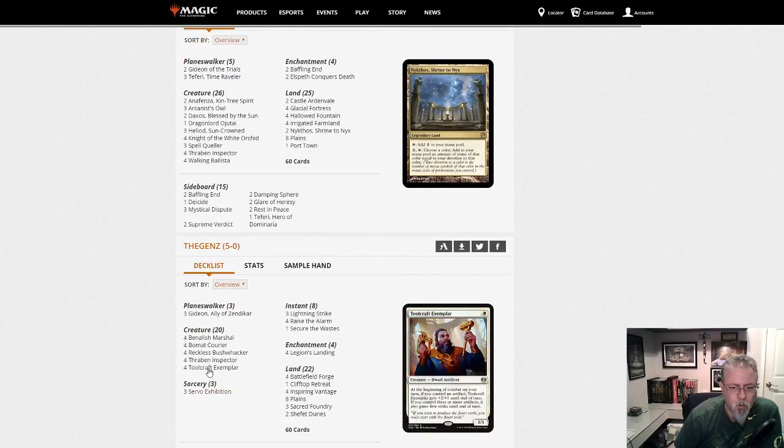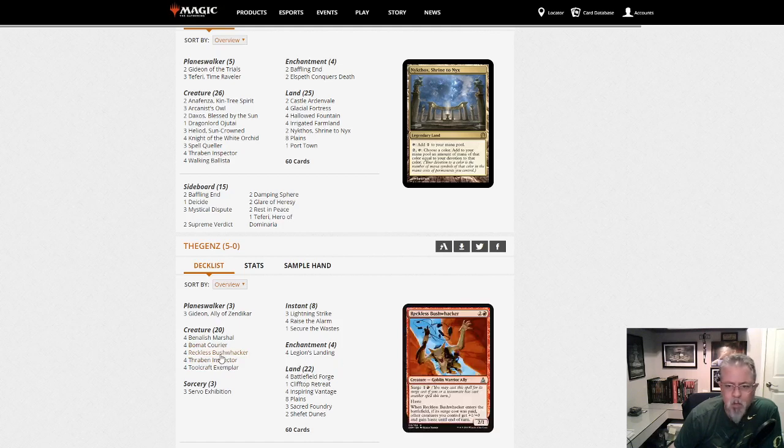Begins with Mono-White Aggro — well, I guess Red-White, because we've got the Bushwhackers here. Beaumat Courier. This might be the lowest to the ground deck in the dump so far — even smaller than the Mono-Red deck we saw earlier.